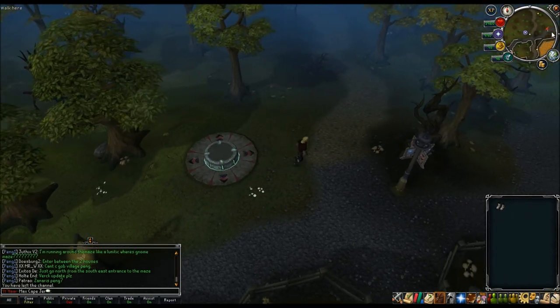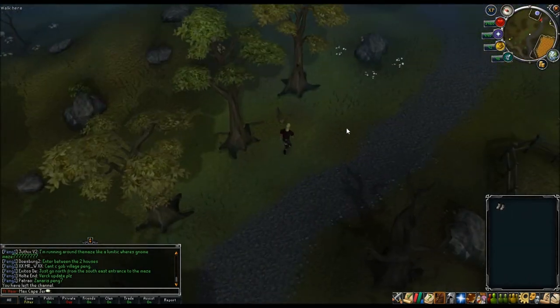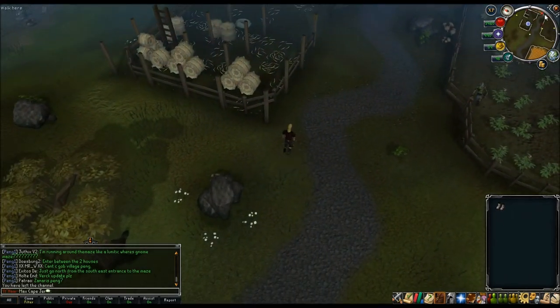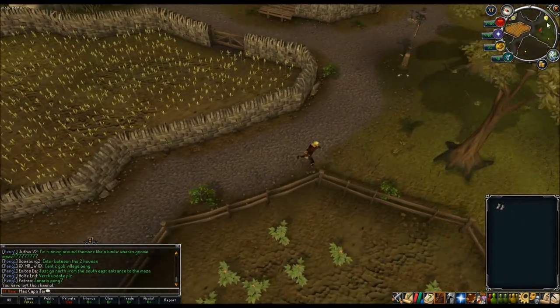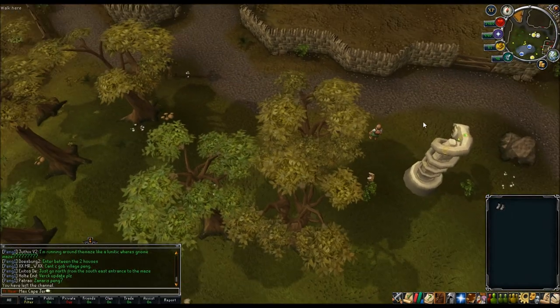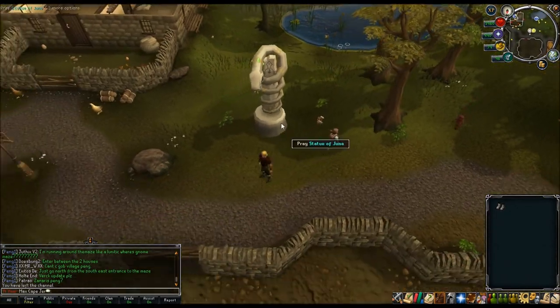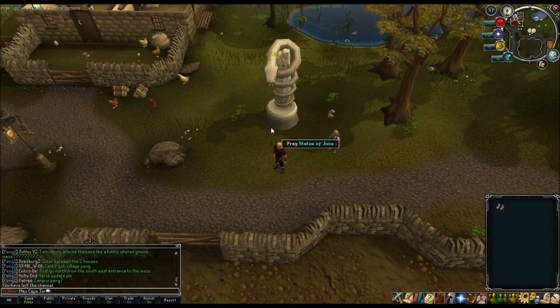The first God Statue is in Draynor - teleport there and run east a little bit. Look for the gold Distraction and Diversion symbol next to an altar. All you do is build scaffolding - it takes about two to three minutes - then you get Construction XP, pray at the altar, and a warrior spawns that you kill for Slayer XP. I got about 137k free Construction XP and about 60k free Slayer XP.